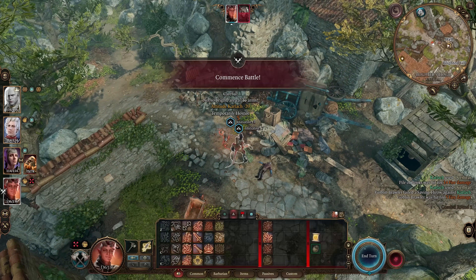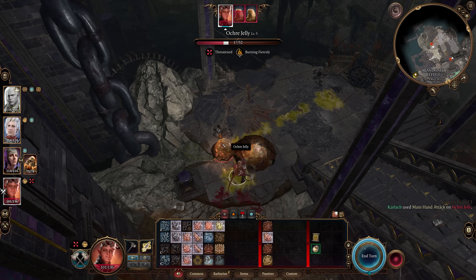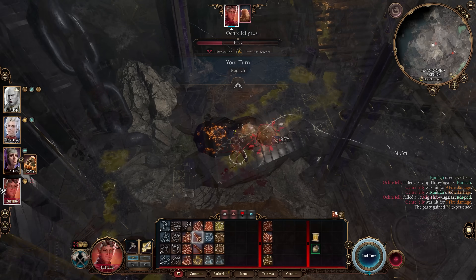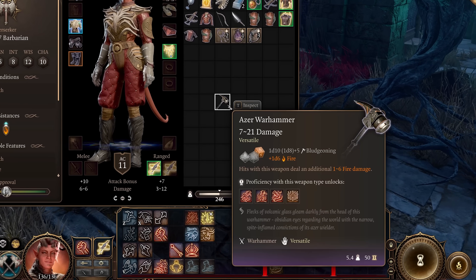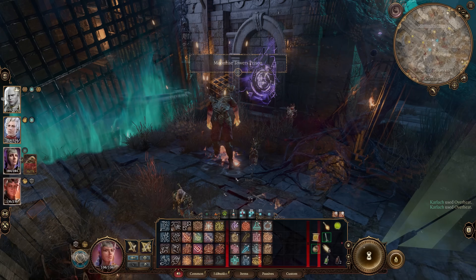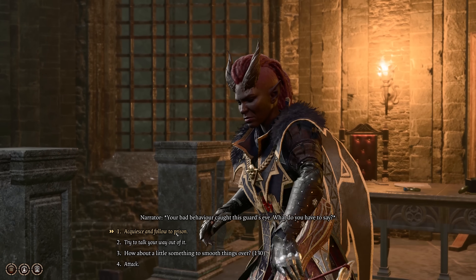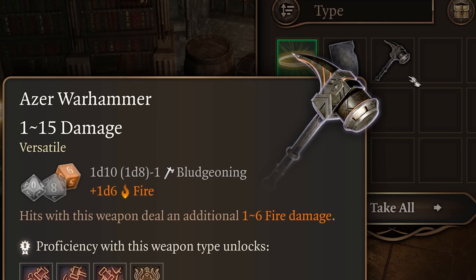Next up is the Acer Warhammer. This weapon deals an additional 1d6 fire damage on each attack, and it also provides the weapon action Overheat. This deals 1d10 fire damage in a small AoE around the user and another 1d10 for three turns afterwards, which can really add up for a melee fighter. The Warhammer is also versatile, able to be used as a one or two-handed weapon, but what makes this really strong is that it doesn't need a short or long rest to refresh — you can use Overheat every single turn for just the cost of a bonus action. To get the Acer Warhammer, you will need to cast Conjure Minor Elemental and select Acer, have the summon commit Vandalism until a guard confronts it, then select Acquiesce and go to Prison. The weapon will then be found in the evidence chest, able to be looted and used by your party.